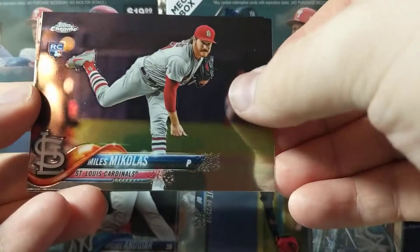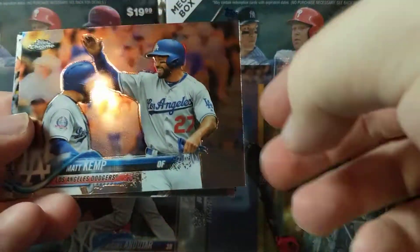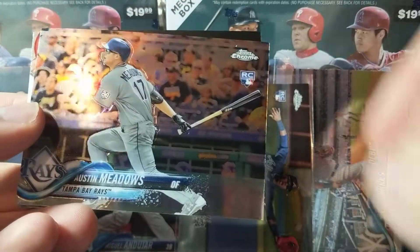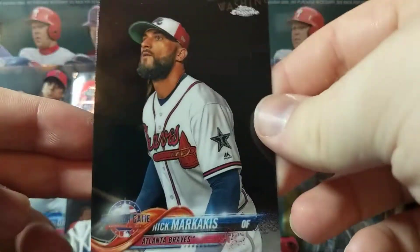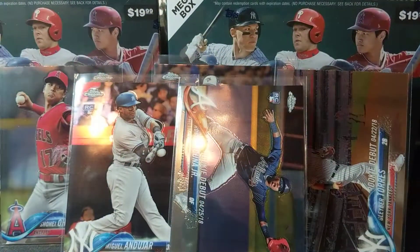Hopefully something good. Myles Straw. Matt Kemp. Austin Meadows rookie. And Nick Markakis. If there is some sort of short print, I'll need to go and check because I just don't know them.